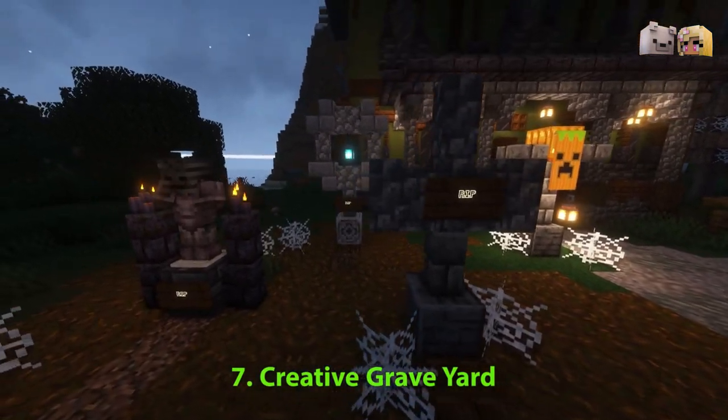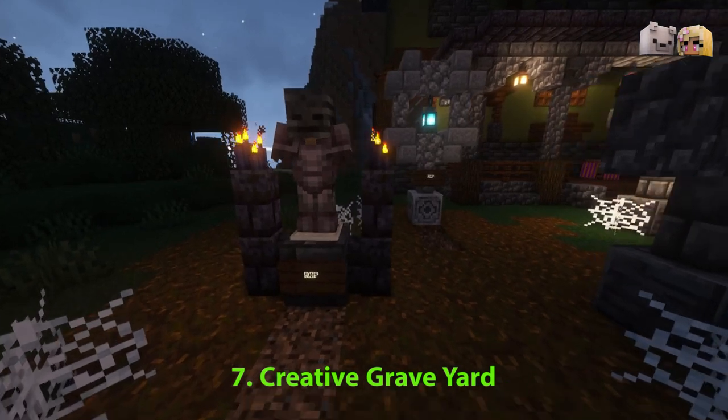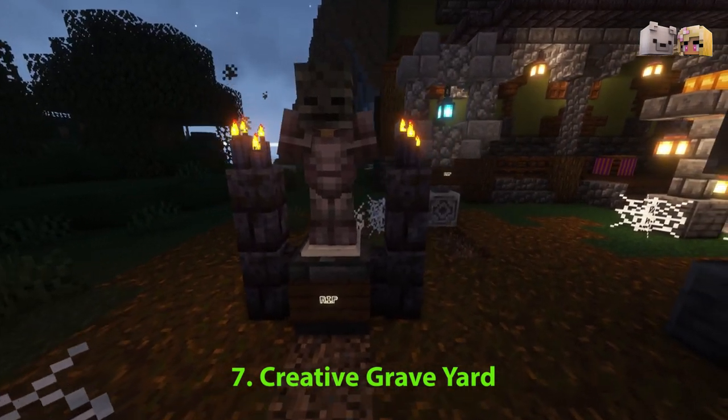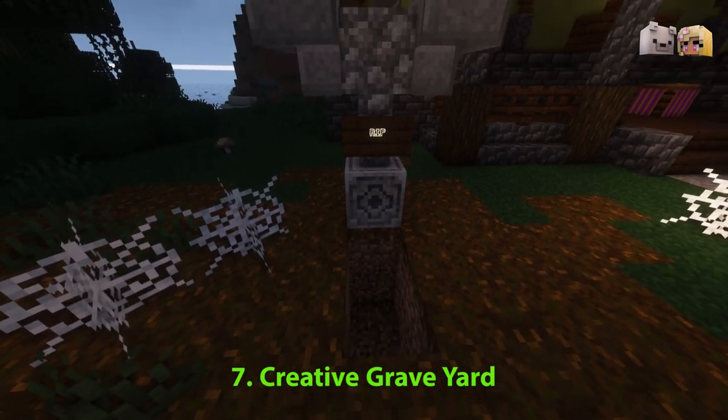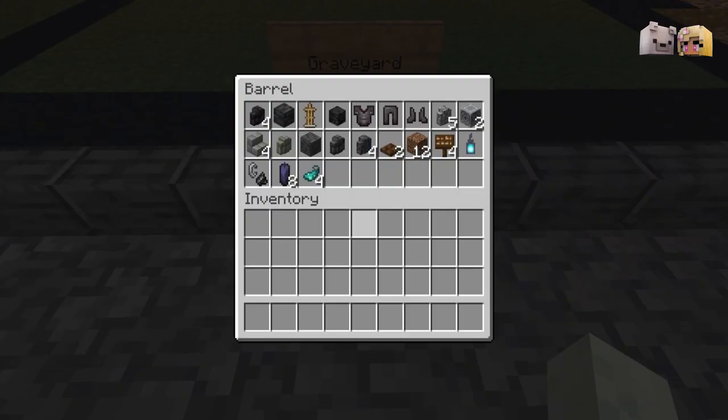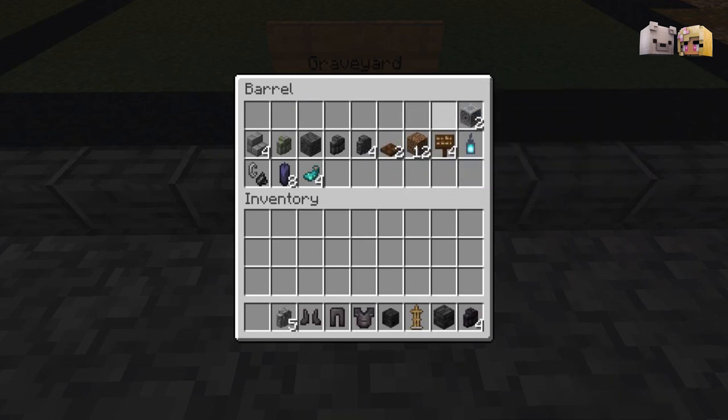Once you're happy with the shape of your tree, add in some cobwebs. Use these four tombstone designs to create a spooky graveyard — each one is unique and adds lots of character to a haunted build. For this build if you're creating it in survival, you can replace the netherite armor with leather armor dyed black, and you can replace the load stones with smooth stone blocks.